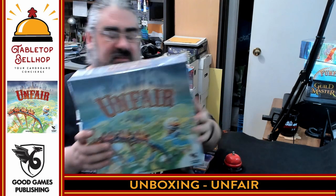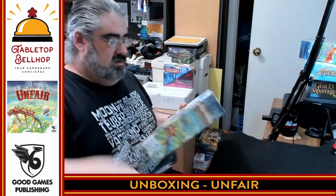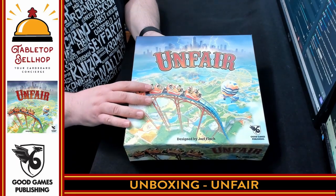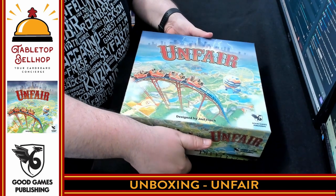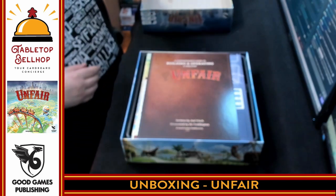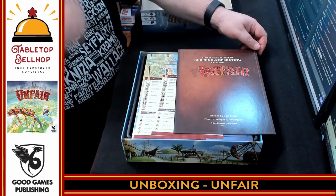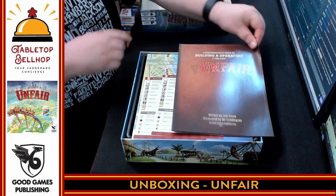I am about to crack the shrink on this for the first time. You're going to hear my thoughts as I see the components in this box for the first time myself. Here we have the surprisingly large box for Unfair. Cracking this open for the first time, we have rules on top and a nice large sliding key — a comprehensive guide to building and operating a tabletop Unfair.